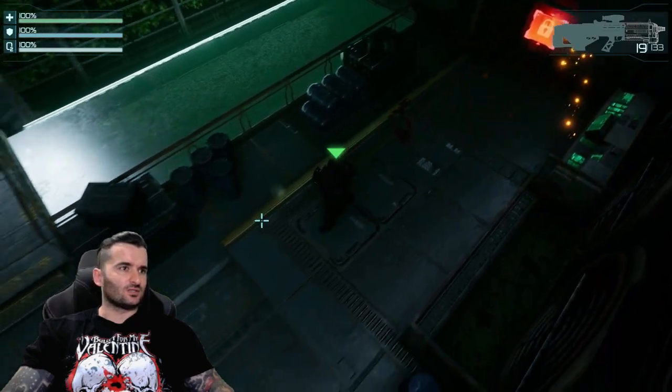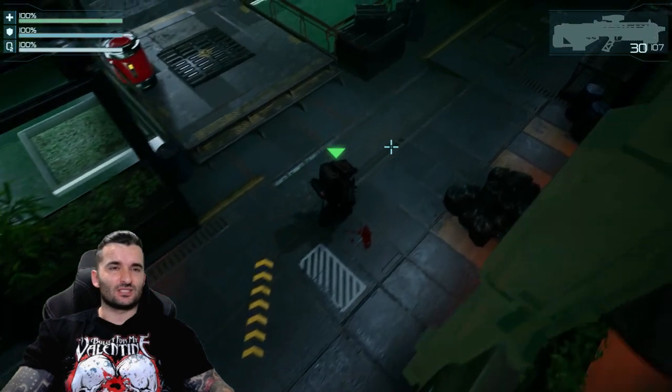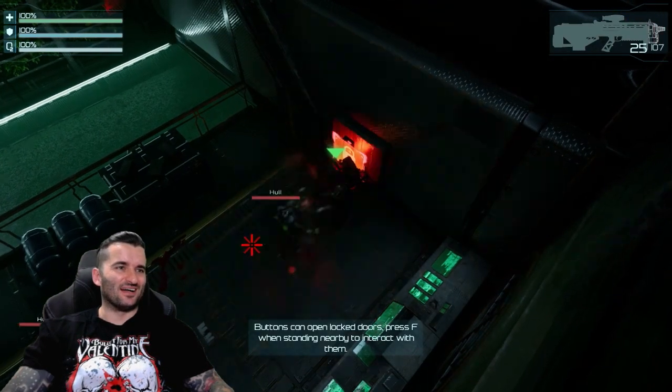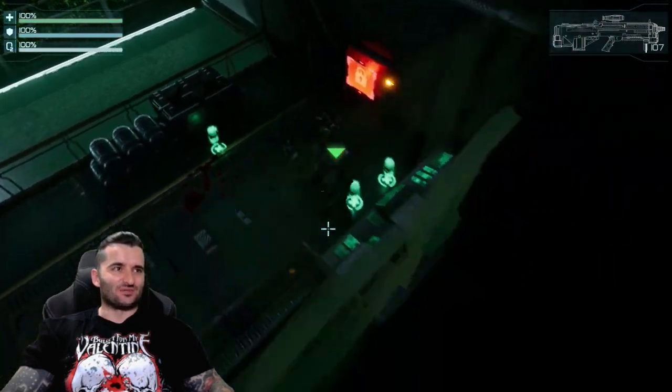Okay, that's locked — I guess we don't go that way. Maybe these aren't locked and I'm meant to press a button against the door. Buttons can open locked doors — press F to interact. So the door wasn't locked, I just need to press the button to interact with it.